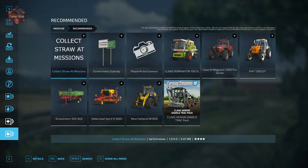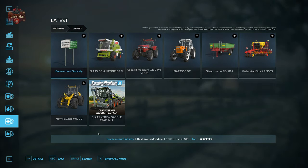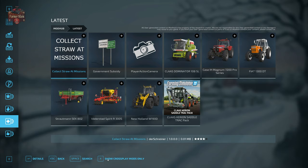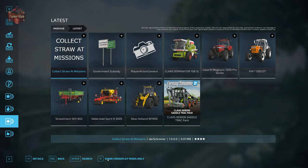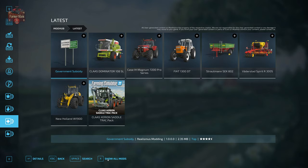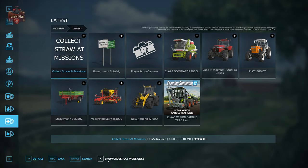You'll notice that 'Collect Straw for Missions' is listed as a recommended mod but we're not seeing it under latest mods — that's because we're currently looking at cross-play compatible mods only. The filter toggle is a little backwards: if it says 'show all mods,' that means we're looking at cross-play mods only; if it says 'show cross-play mods,' it means we're looking at all mods. So to see all mods available on your platform, you want it to say 'show cross-play mods only.'